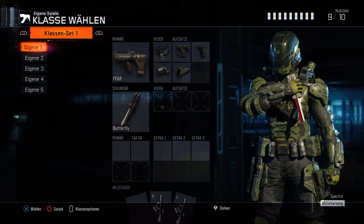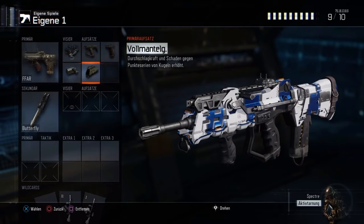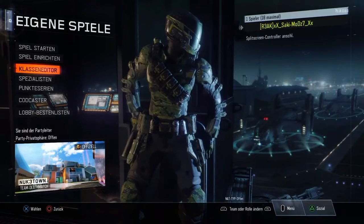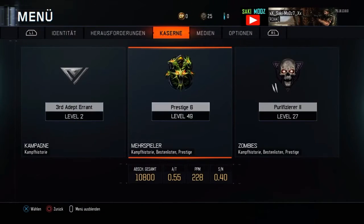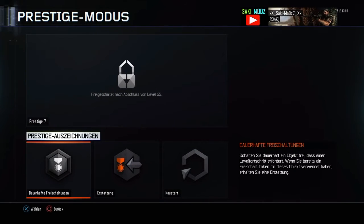After you've done that, press start and head over to prestige awards. Once you've gone through your prestige awards, go to the tokens where you can unlock guns. It does not matter if you don't have a token — you don't actually need the token to do it. If you're a prestige master, I'm pretty sure you cannot do this because you don't have that option anymore, so I'm sorry about that.